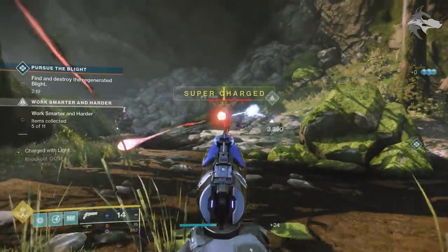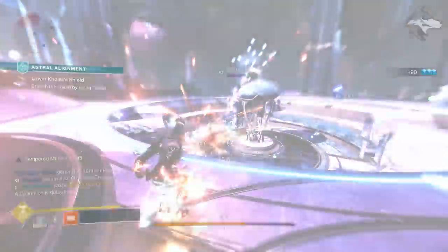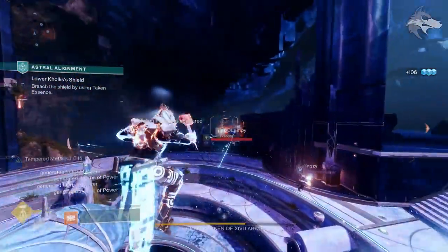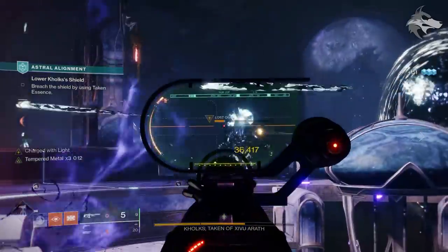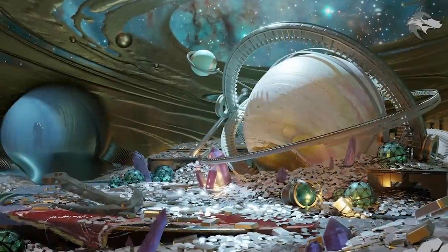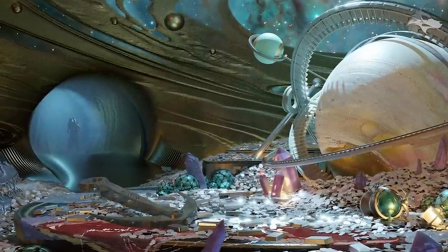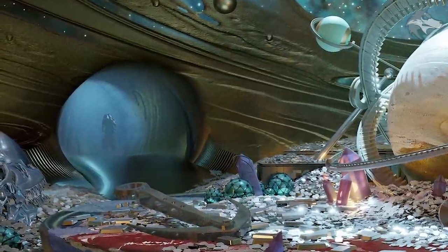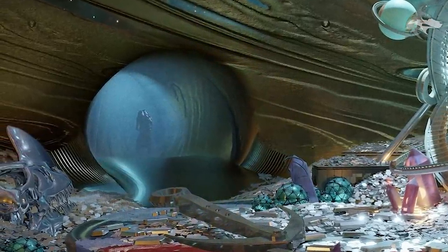For Xur's exotic items, there don't appear to have been any changes — he's still selling the same weapons and armor he's had for a while, though that may be updated after Witch Queen. Xur still appears to only spawn in three locations. Interestingly, it's possible he'll be somehow linked to the upcoming dungeon in the Bungie 30th Anniversary Pack — one of the pieces of artwork for the dungeon actually shows Xur off to the side in a little cave.